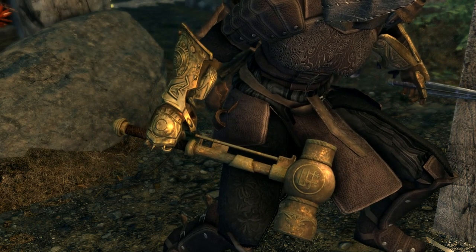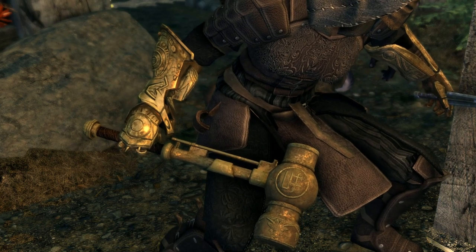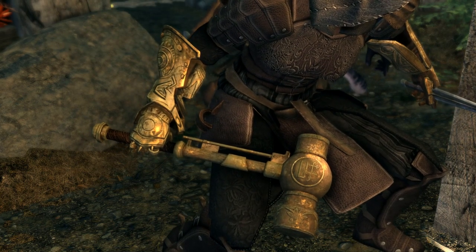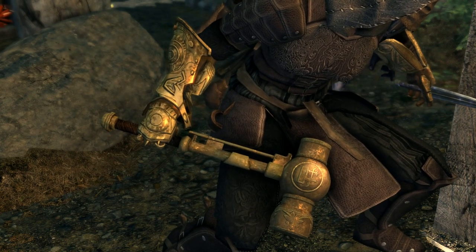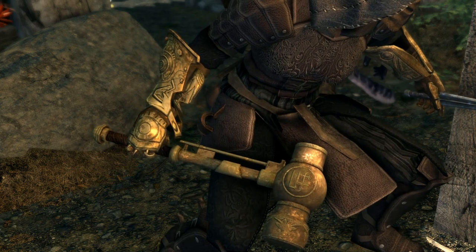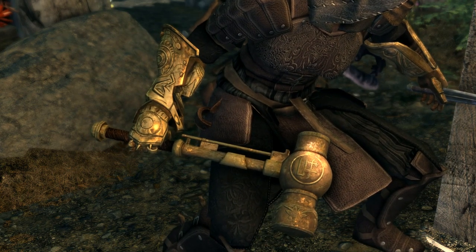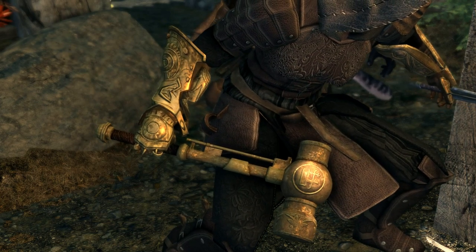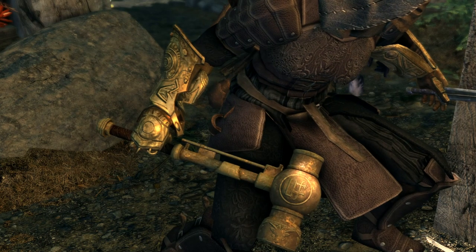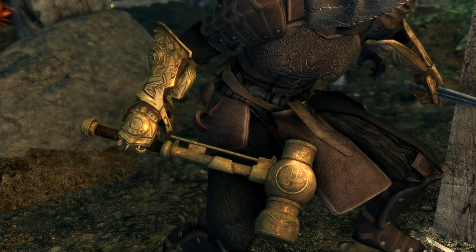Sunder is a Dwemer Hammer and Wraithguard a pair of Dwemer Gauntlets. The third, as already mentioned, is Keening, which is already in the game and can be had by completing Arniel's Endeavor Quest at the College of Winterhold. I've heard some mild criticism on the looks of these, but the textures are of very high quality and just not overstated as many mods tend to be. They really do look as if they belong in the game, especially if you like to wear Dwemer armor.